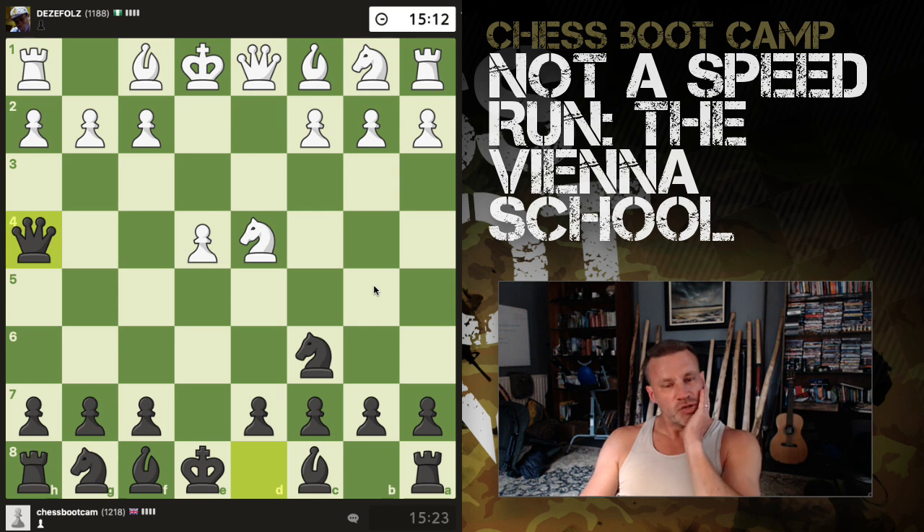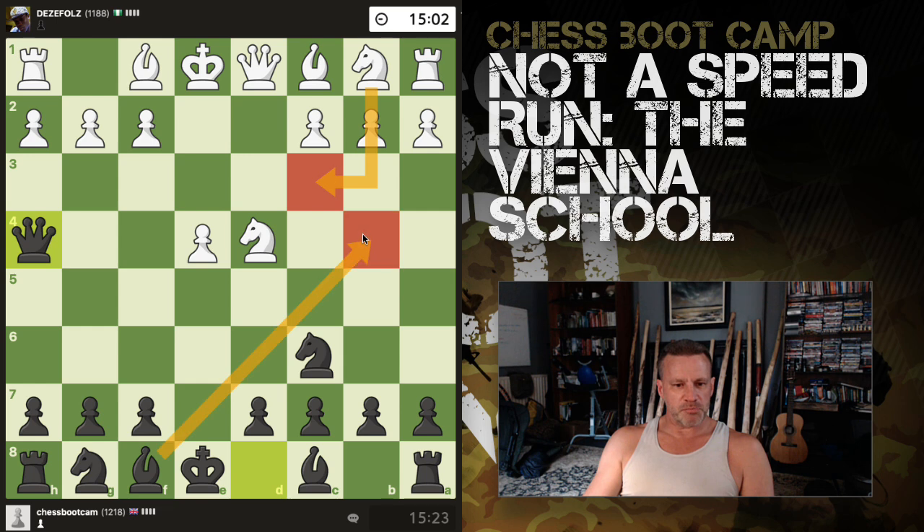Currently we've got a pawn each. Normally what happens is I get into the middle game with this after the queens come off the board. Very common moves are like this — pin it, queen comes out, and if the queen comes out it's knight f6 stuff. Anyway, we'll see what they do.